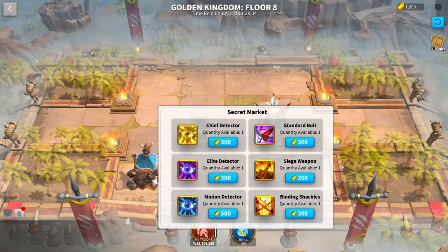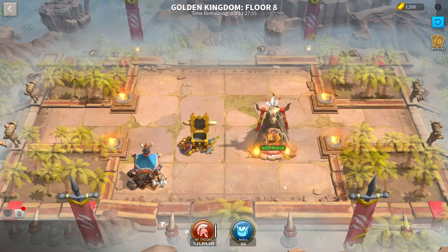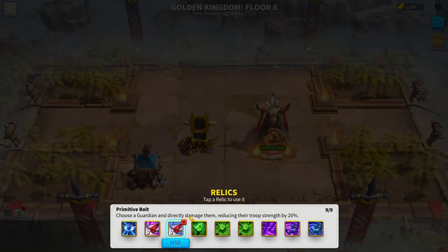Since I'm at the shop and want to buy a standard bolt, I'm going to have to delete a primitive bolt. It doesn't mean that much for me since my commanders can pretty much beat this without all the extra buffs. It is much easier if you're a lower level player to use some of these primitive bolts or basic armors on the bosses to save your extra healing items for the later floors.